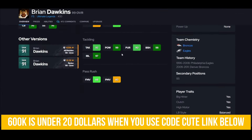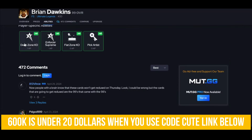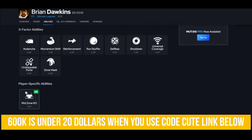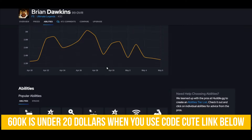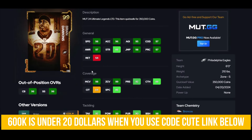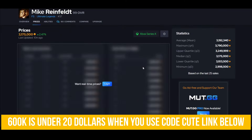Brian Dawkins is here — wow, what they gave him. I was so happy; he's on my team right now getting the job done. Deep Zone, Hail for one, Pick Artist — those are abilities you can get on him — and Mid Zone for zero. This guy has talents all over the place. He's fast, he's active, he jumps routes. He's on my team and he's not leaving.